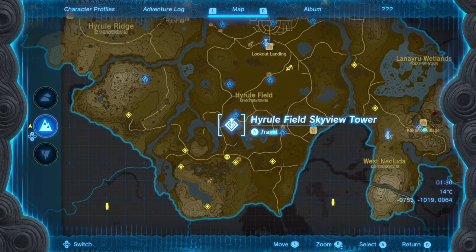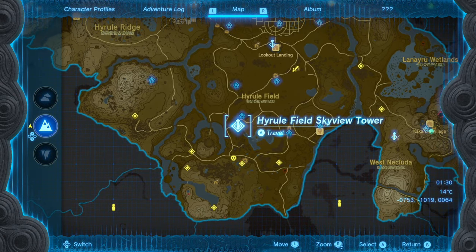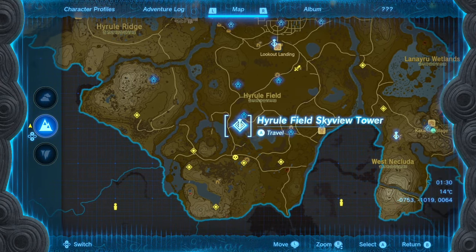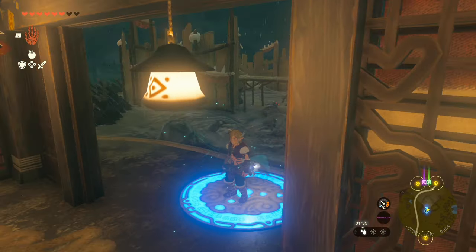Either way, you want to come on over to the Hyrule Field Skyview Tower, which is pretty easy to find. You should be able to fast travel here if you haven't already got it. You'll just have to make your way along. There's a shrine here anyway and some things of note. So either way, once you get here,